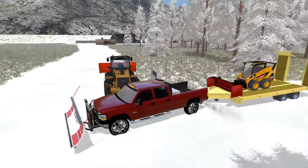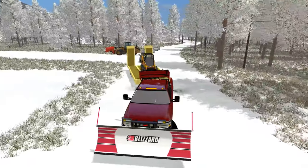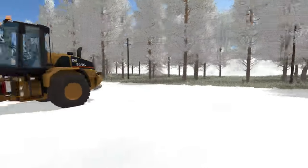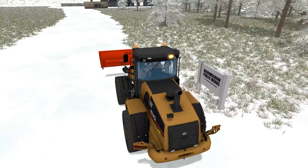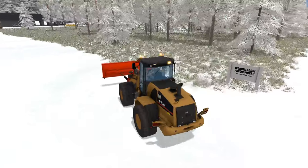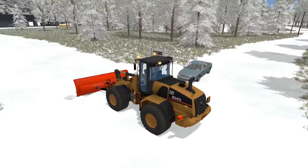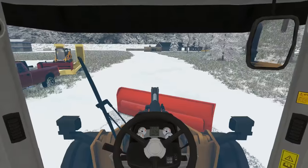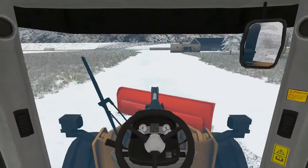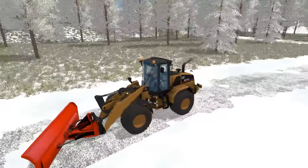We are changing it up today and plowing snow instead of doing some logging, but we're going to do some winter logging very soon so stay tuned for that. We'll just park this right here — that's a good spot. Hopping in the CAT, and we do have a bunch of lights on this — look at all those lights, it's awesome. We'll get this in a good angle to plow. This is a very cool CAT loader. We are plowing way too fast, that's probably why we were skipping there.